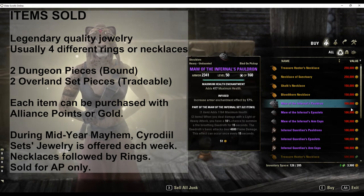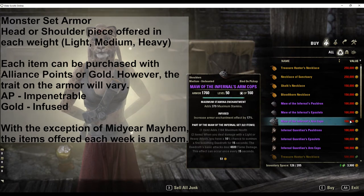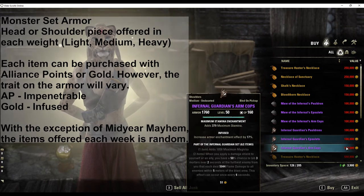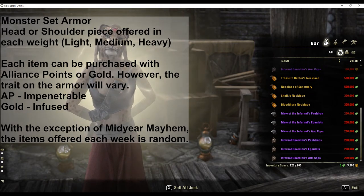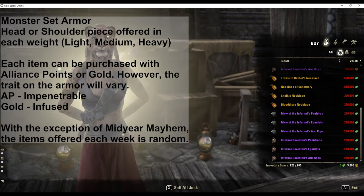The Golden Vendor will also offer two monster sets each week. The monster set pieces will either be a head piece or a shoulder piece, offered in each weight: light, medium, and heavy. Each item can be purchased with alliance points or gold. However, the trait on the armor will vary — for alliance points you will obtain Impenetrable, and for gold you will obtain Infused.